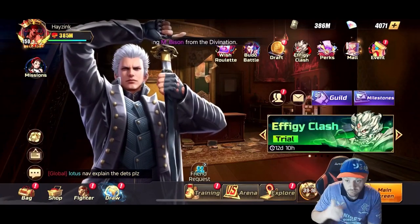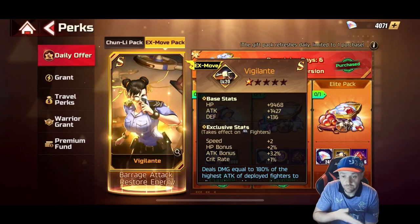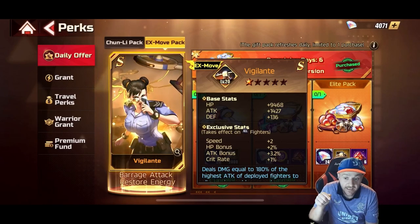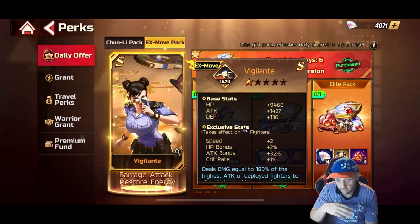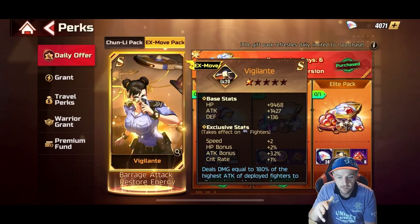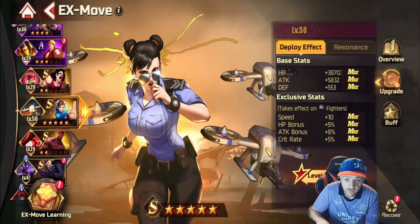So why is this a problem? When you go to look at this item, it literally advertises that it's giving you speed. If you are someone who purchased this for that reason, you are not getting what you paid for. I appreciate bugs happen, especially in this game — we know that. But this has existed since the game launched, has been repeatedly reported since launch, has been shown with video proof. I was told today by Dom that it's been reported many times.